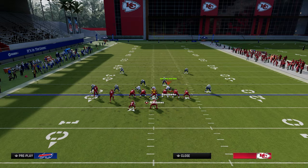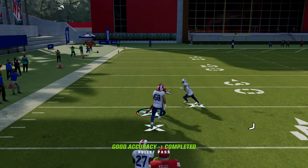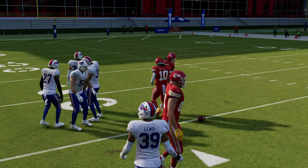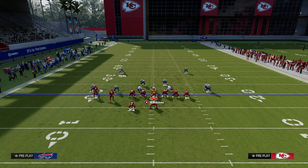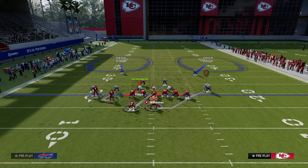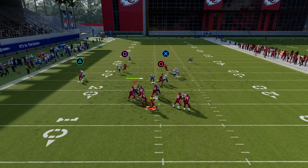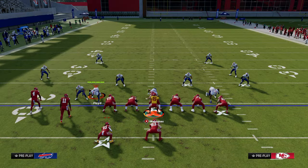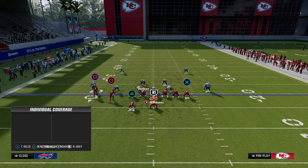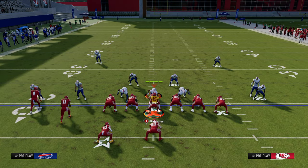Oftentimes what happens is if they actually end up calling man coverage and you have time in the pocket, you see how you kind of roast the linebacker and you're able to throw this over the top. It's one of the best ways to beat man because it forces them to have to put a deep half on the left side of the screen. Because we force them to put that deep half on the left side, your middle third is either going to open up or you'll get them in shaded down man.